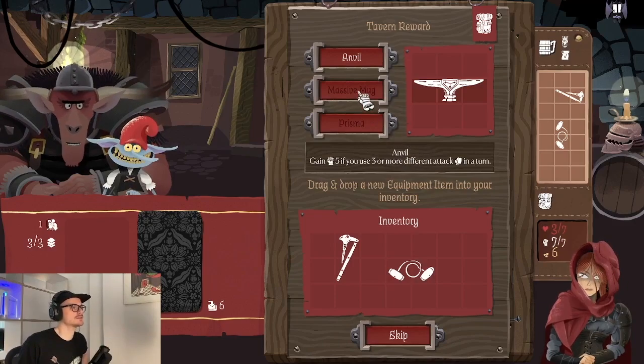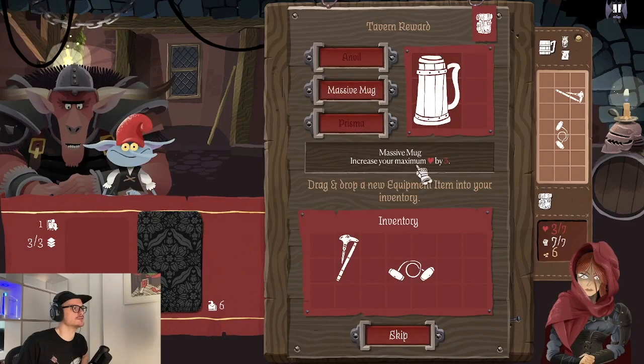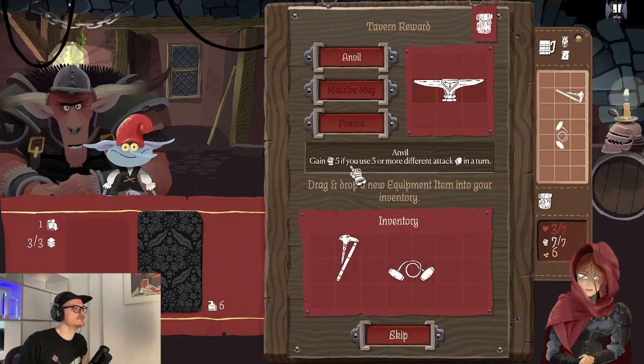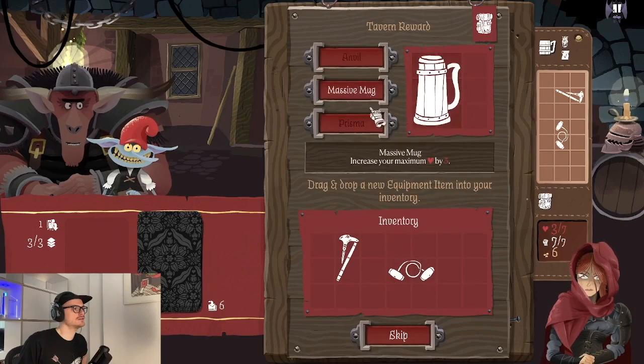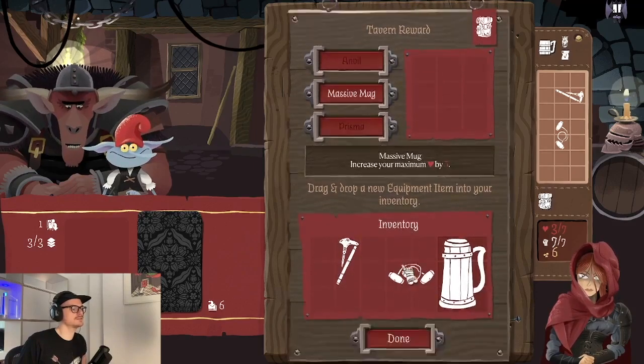Charms are chance-based items, while these equipment items trigger once the condition is met. For example, Massive Muck increases maximum health by three, Prisma reflects damage when I block, and the Anvil gives five strength if we use three or more different attack cards in a turn. These are pretty passive items — I'd select the Massive Muck for now since extra health is always good.